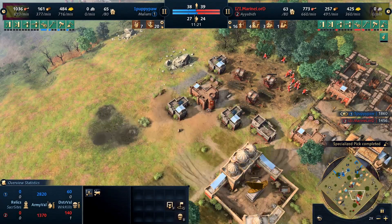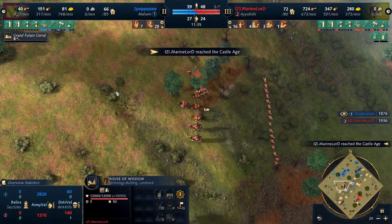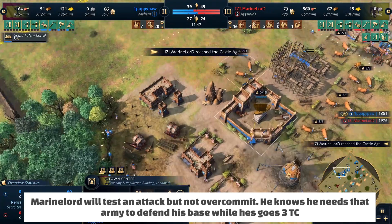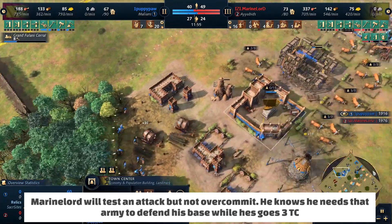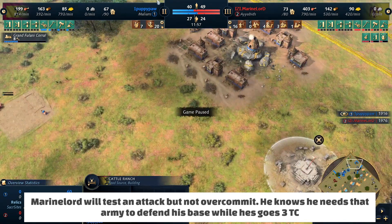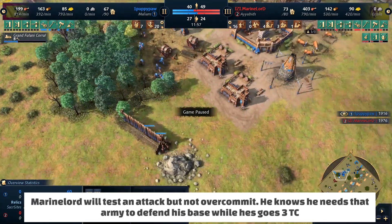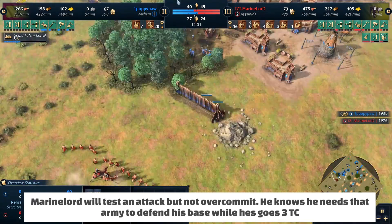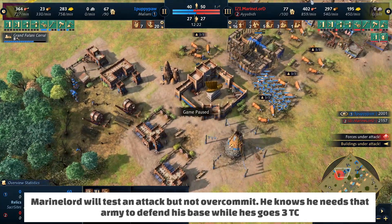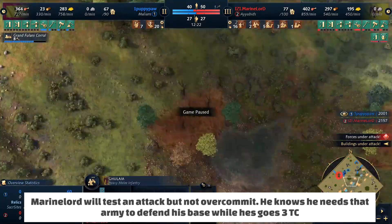We're about to hit the twelve-minute mark and Marine Lord's about to hit Castle. In a way, Marine Lord feels there's a timing attack here. He has this moment to get his upgrades - the Archer upgrade and an Arrow Defense upgrade - and he knows he has a window to potentially do damage before Puppy Paw hits Castle. But notice the pressure he's putting on Puppy Paw - Puppy is going to go up to Castle before he gets all his cows down, just because he's afraid of this Castle attack. Marine Lord walks in just to try to pick some villagers, showing presence and forcing Puppy Paw to react. He transitions to Gulams - a great unit - and his goal is simply: how much eco can I delay to buy myself time?